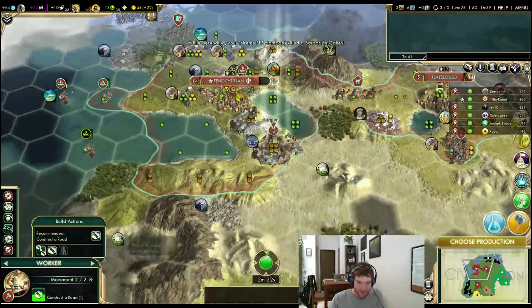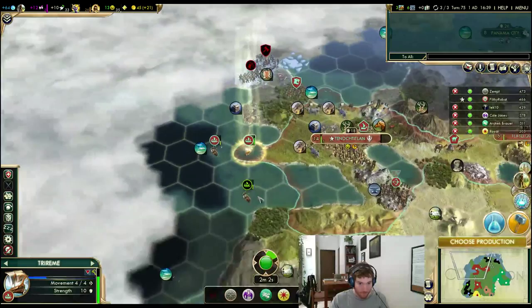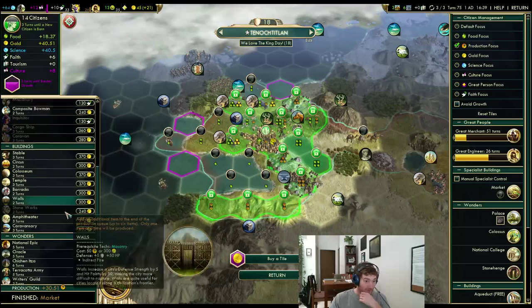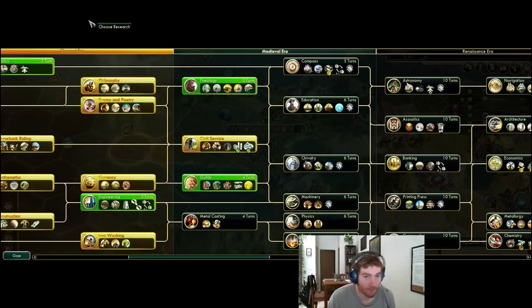Really tempted to buy that gold. Maybe on the next pop — it grows next turn anyway. Finish the market — that's good news. What do we need to do next? Happiness is going to be a big issue all game long, but so are workable tiles and production. I only have one stable resource. Let's try for Chichen Itza — see if we can pick that up. Let's get into Education.